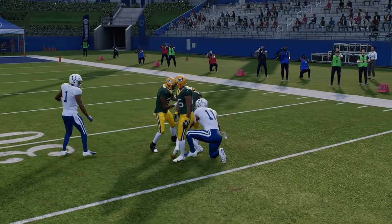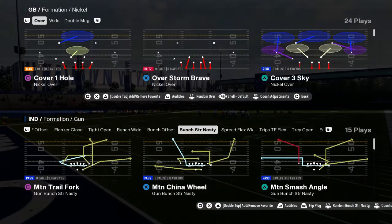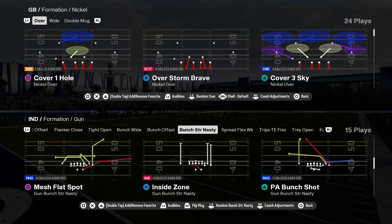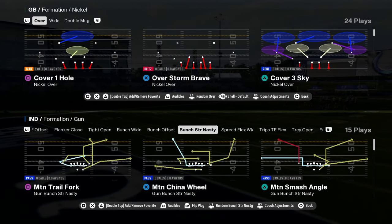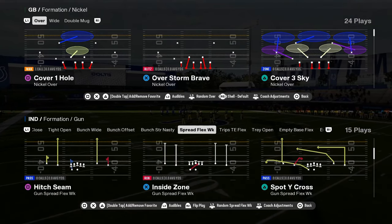The Colts playbook to me is the clear cut — if you want to win more games, master this playbook. It gives you every tool you need to win at the absolute highest levels of the game. You have mesh flat spot, wide trail, dagger, and the slip screen out of bunch strong nasty this year.